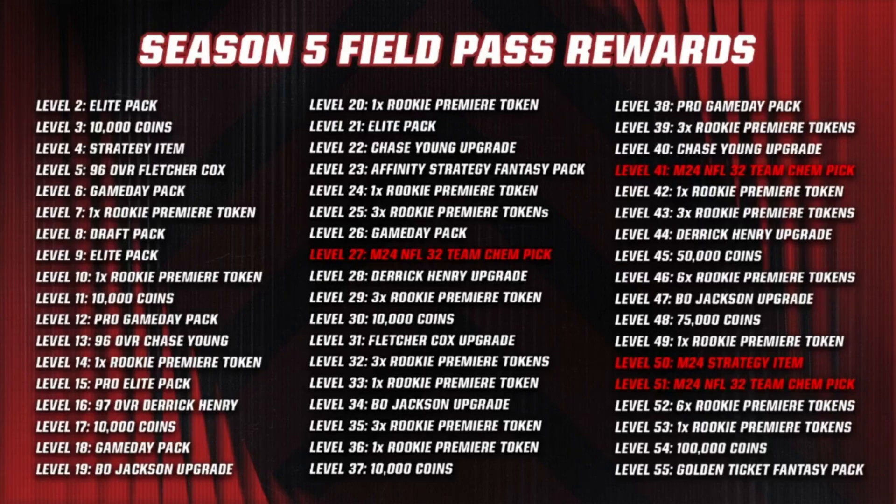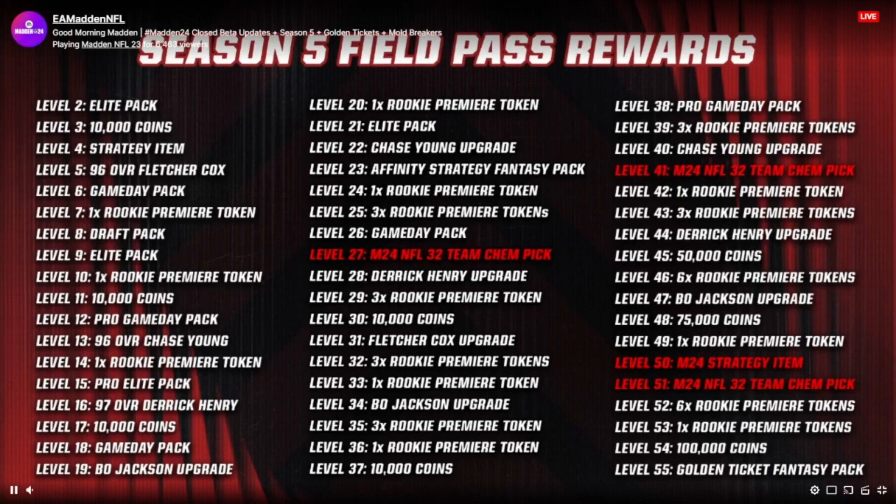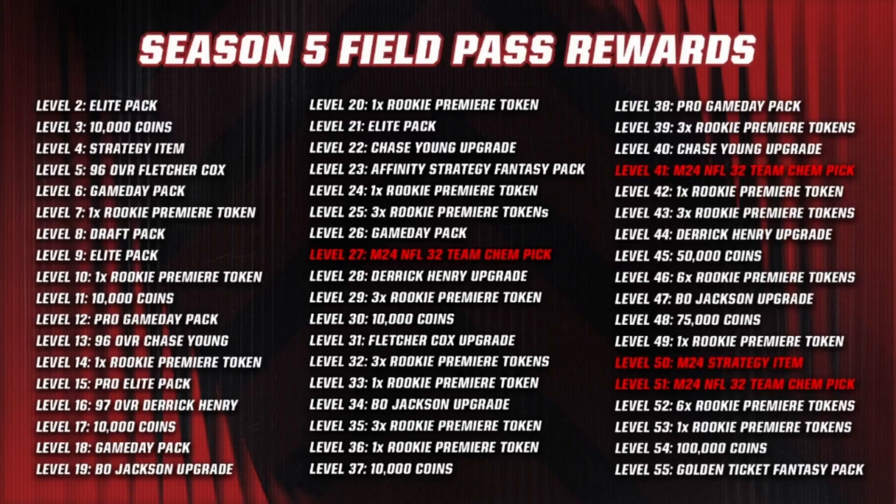At levels 27, 41, and 51, players get a Madden 24 NFL 32 team chem pick — the chance to pick and apply a 32 team chem to a Rookie Premiere player in Madden 23 as well as a Rookie Premiere player in Madden 24. Three of these are available in the field pass, like a universal team chem to add to a Rookie Premiere item.